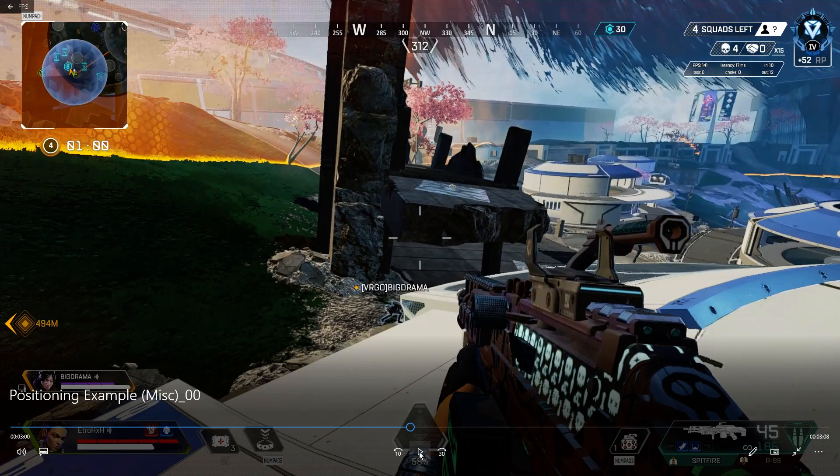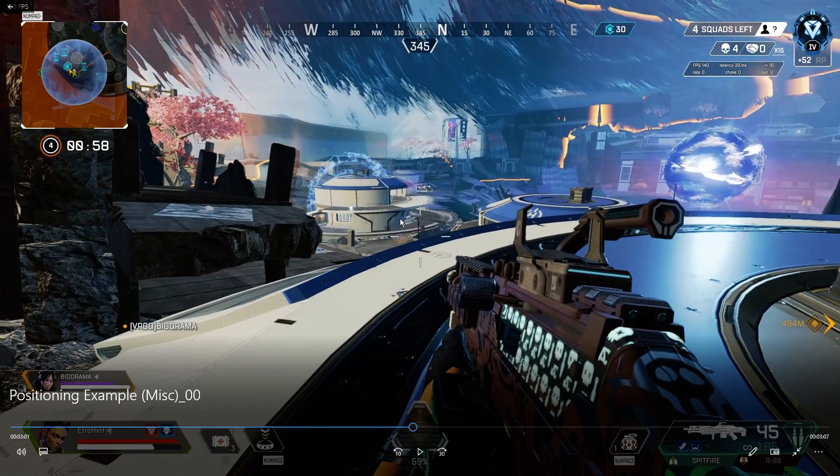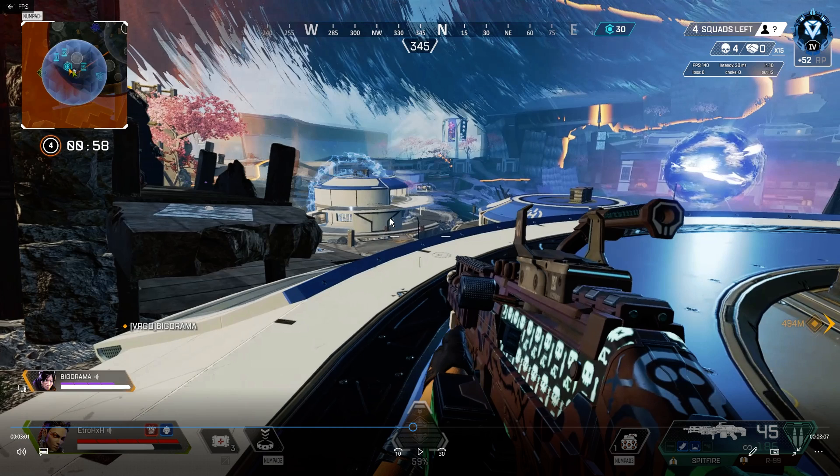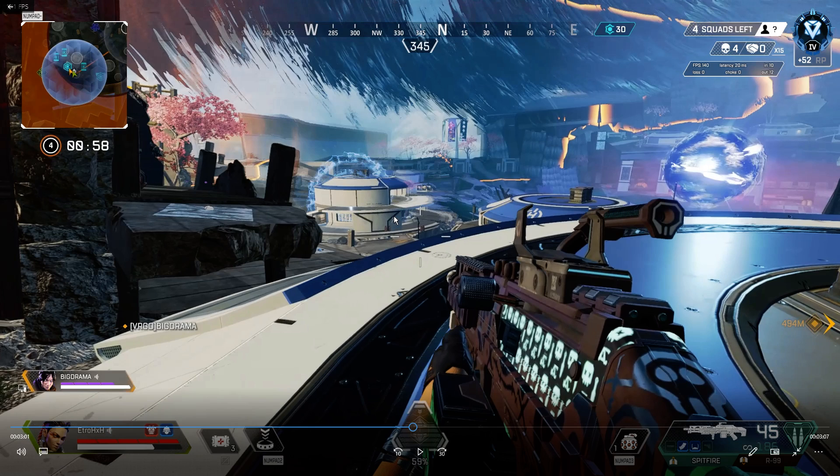So I have another clip here just to give another example of space control. Clearly I can see there's an enemy here, I believe it's a Wraith. So this is what you need to kind of look for — where can this Wraith go for cover? Just be aware of that, because look what you can see. So if I shoot the Wraith right now...